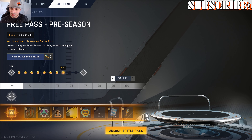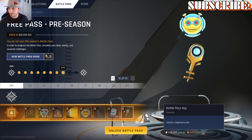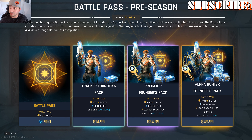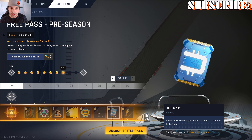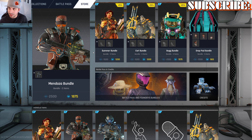On the battle pass it goes up to level 80 right now, and as you go through you unlock all the various things. If you want to buy the battle pass it costs 950 credits, and when you start the game it gives you a thousand credits — so technically it gives you about ten dollars worth of credits just for starting, which gives you the first battle pass for free if you want it.